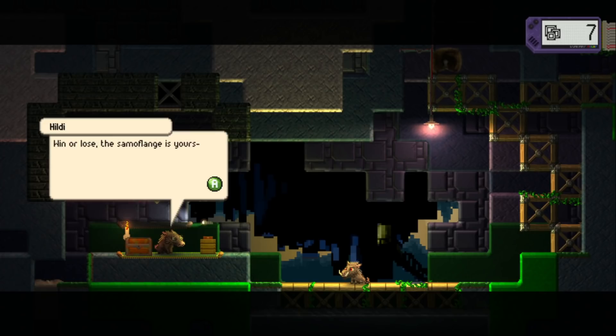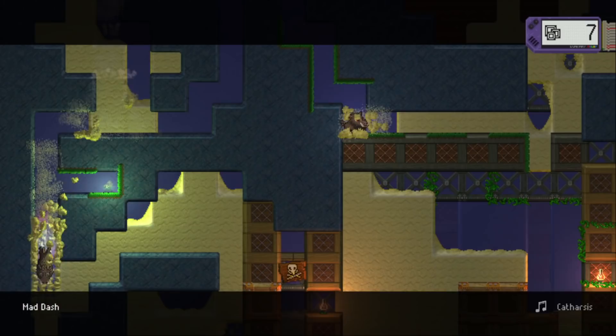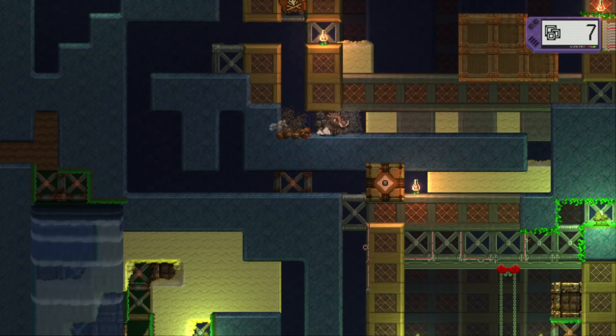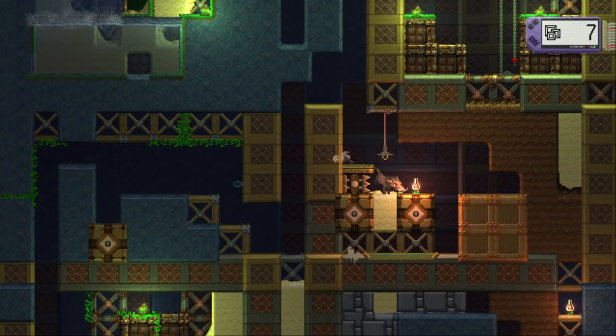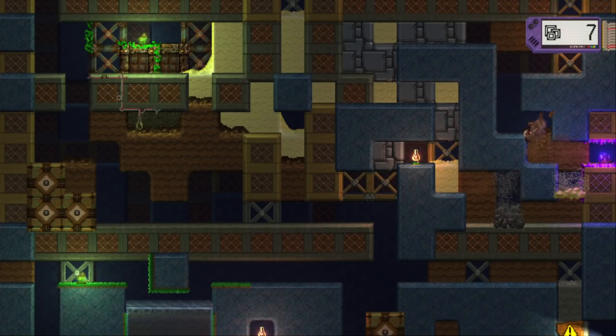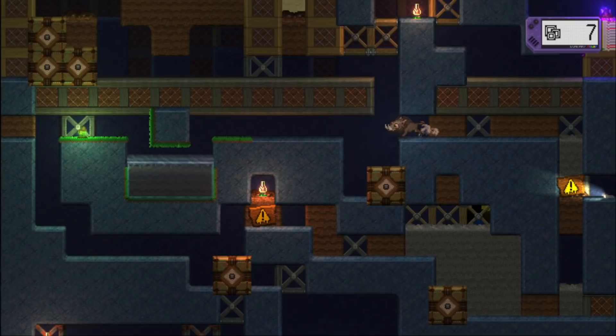'Tell you what — I hear Wotan needs a new samuflange to get our drilling machines moving again. It just so happens I've got one right here. How about you race me to the bottom of this mine shaft? Win or lose, the samuflange is yours — I just want to see what the fuss is about.' Are we about to Mr. Driller? What do you mean race you? She is booking it — she is so gone. I wasn't even prepared for the idea of a race.